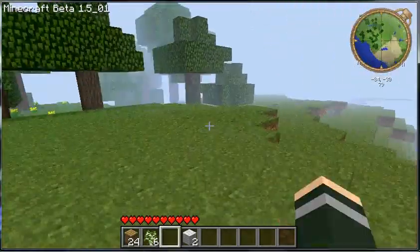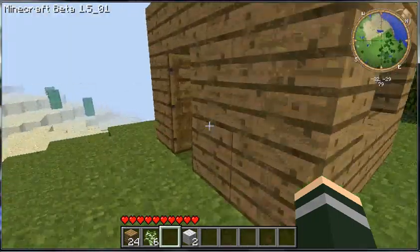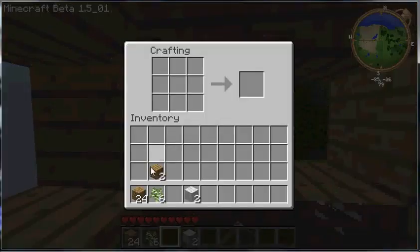Let's go find where we should go. I need a pickaxe — that was not smart. That would have been a fail, had I gone all that way just to know that I needed a pickaxe.